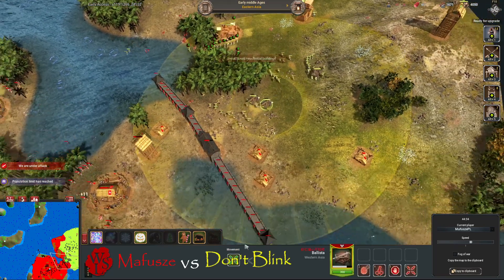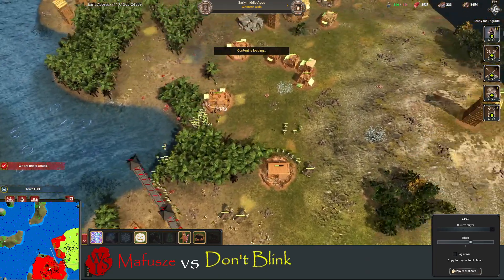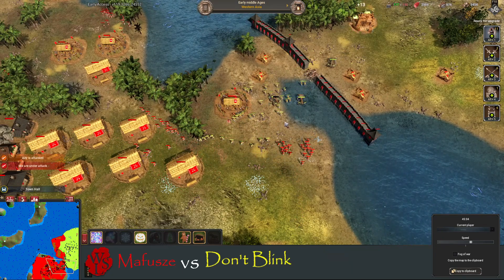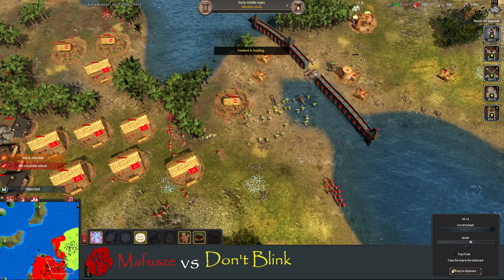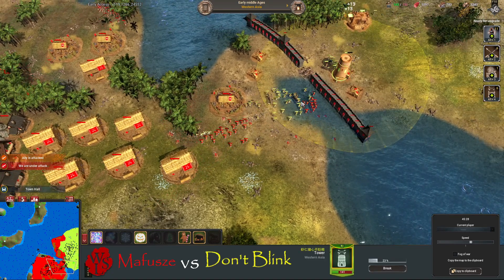More ballistas being produced from Don't Blink — 116 of 150, so he's got plenty of population to pump out units to carry this push. But these Chinese players don't like to max out — they like to beat their opponents with the least amount of units they can. That losing the ballistas there was terrible.